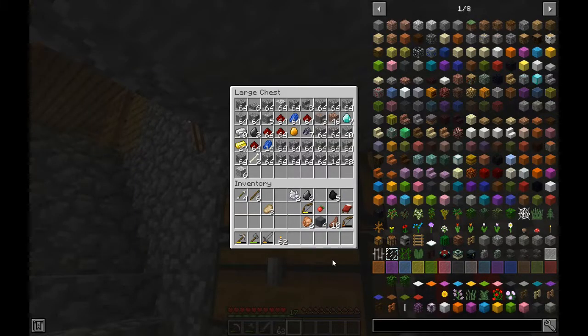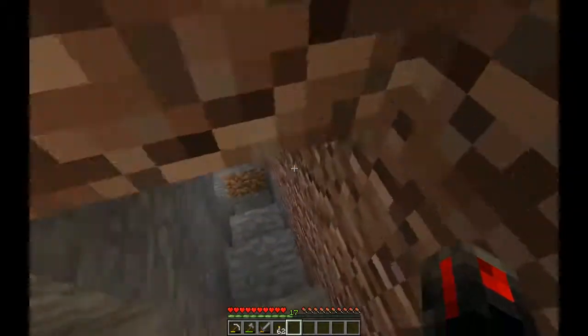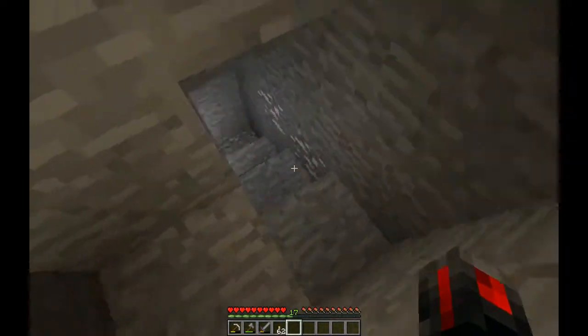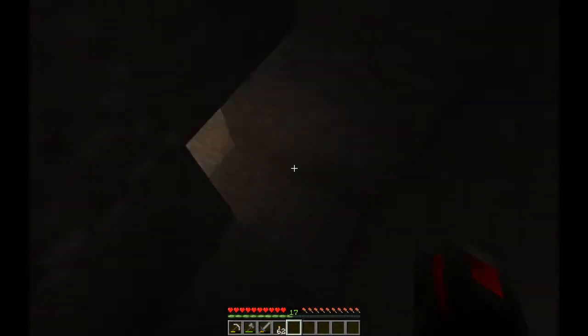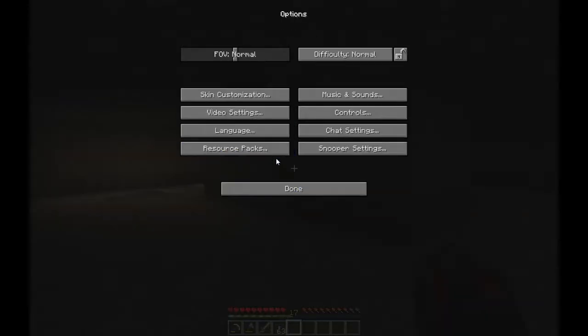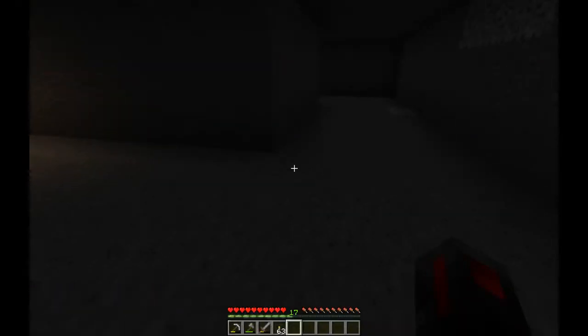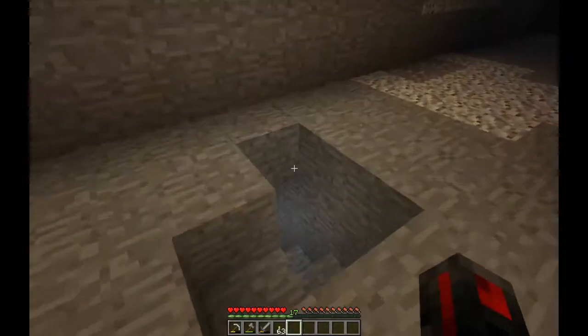I'm going to dump all of this into here. Here's all my food — I don't want to throw in my chicken, my bows, my arrows. What I did is I wanted to make a slime farm. I discovered that my base is literally on top of a slime chunk. This is a slime chunk here. So far nothing has spawned — I don't know why. Spawning appears to be off.